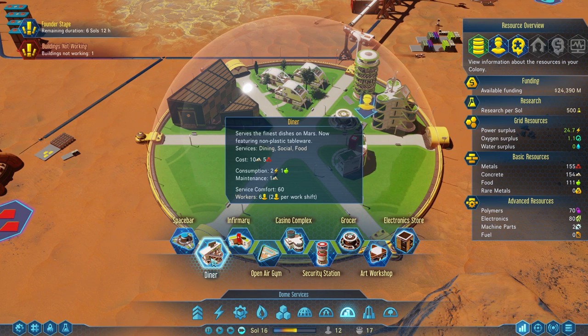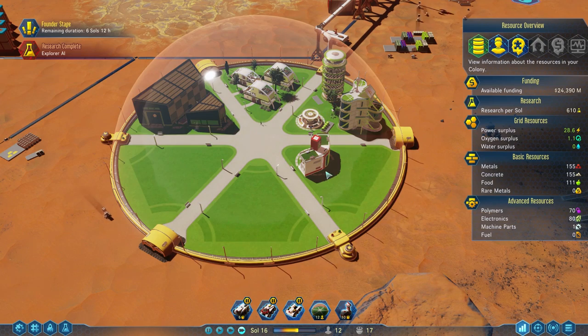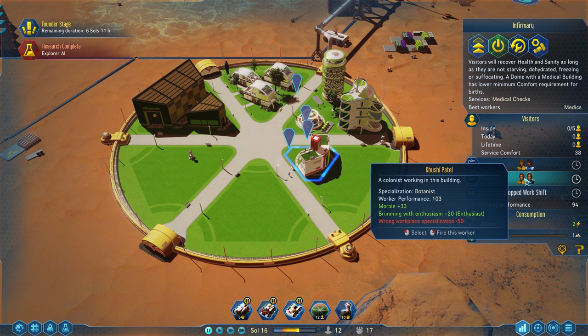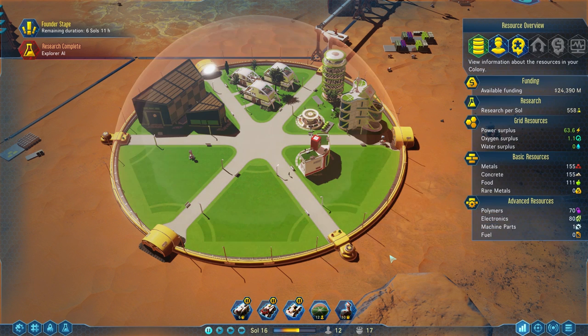The diner would provide both dining and social and might make people happier, though it does need more workers, and so does the infirmary. People moved over here quite quickly to work in the infirmary. We got the research done on our Explorer AI, which is lovely — this is going to give us even more research for free every day. We're up over 500 now, we've almost doubled our initial research.